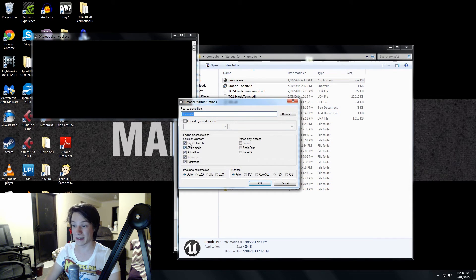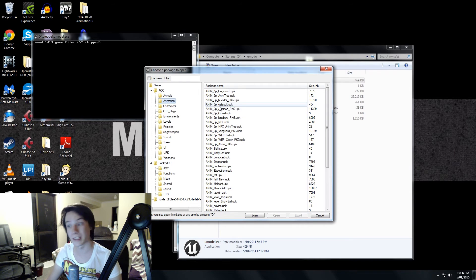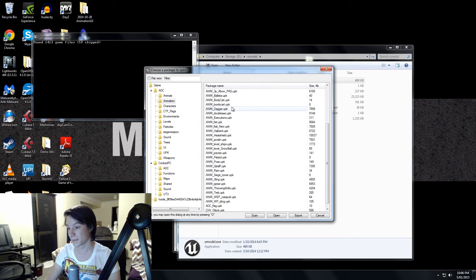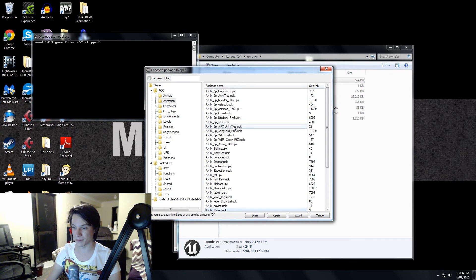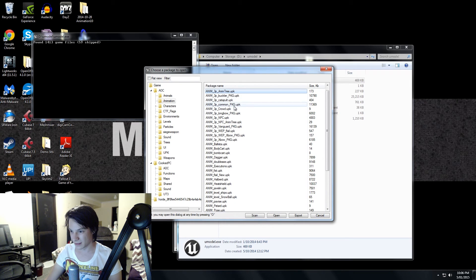Then you want to open Umodel again, but this time untick everything except animation, and open that. Go into the conveniently named folder called Animation — this is where all the animation files for the game are kept. There are various different types and really it's a bit of trial and error. What I've found is it's tricky finding the right animation. With the vanguard, I think '3p' means one-handed weapons or something — I'm not quite sure.